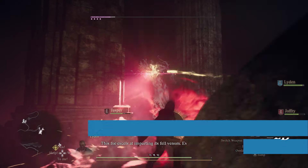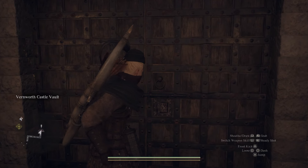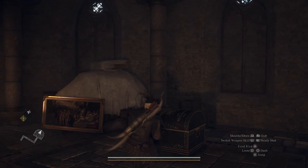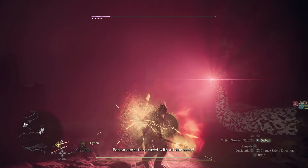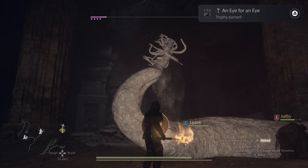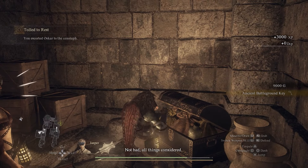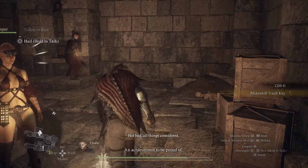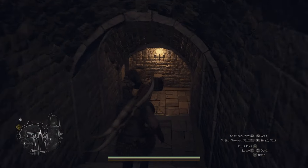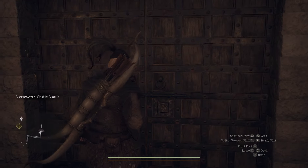Our favourite secret so far is the Daughter of the Evening Shield. By raiding the vault underneath Vernworth Castle you can acquire a unique mirrored shield that has the power to reflect the Medusa's petrifying stare right back at her, turning her to stone in seconds. Turning her to stone also unlocks the Eye for an Eye trophy — an ironic defeat straight out of Clash of the Titans. To get the shield, raid the ruined castle at the abandoned battleground east of Checkpoint Rest Town, find the vault key in a chest deep inside, then locate the Vernworth Castle vault down the hall from the dining room — it's packed with even more treasure.